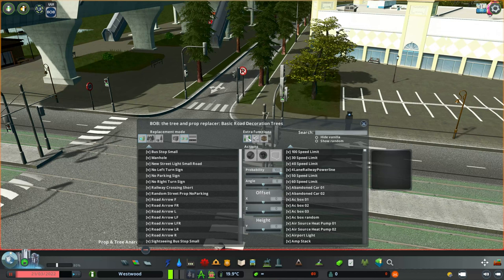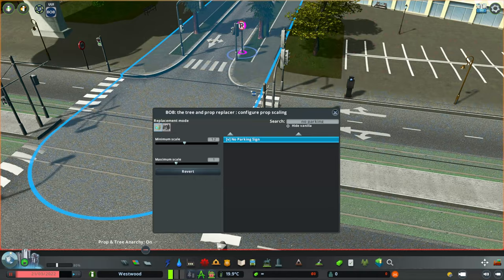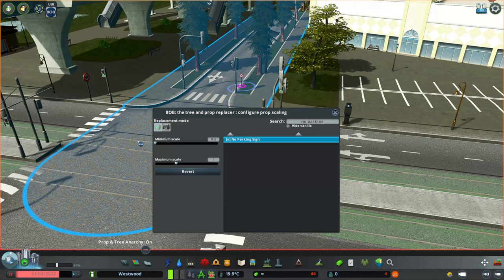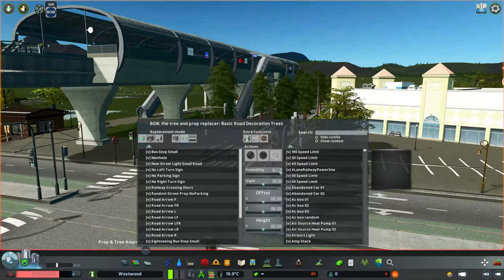Another feature within Bob is prop and tree scaling. Let's look at this no parking sign — it's highlighted in pink so you know you've got the right asset. You could make it absolutely tiny, and it will randomize between the minimum and maximum values you set, or you could make it absolutely giant. Let's bring it back to one to keep it at normal scale, or click revert to take it back to its default state.